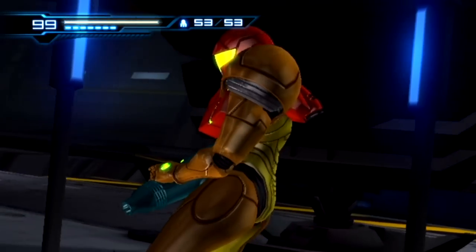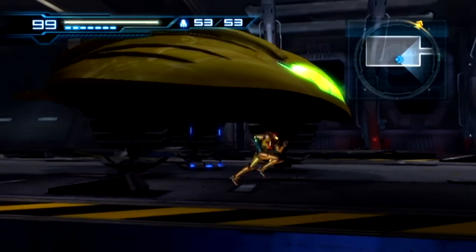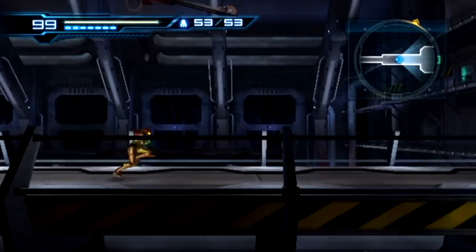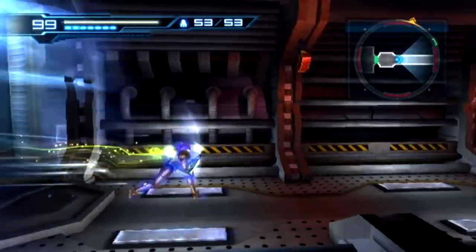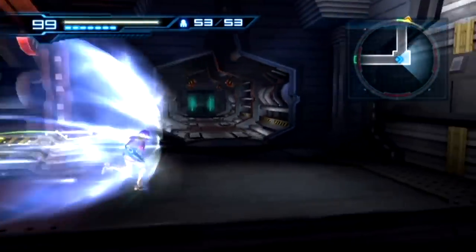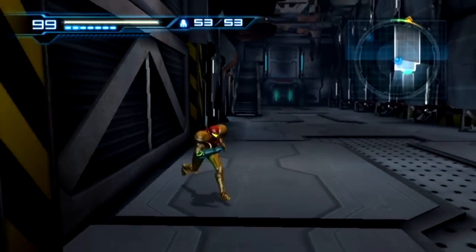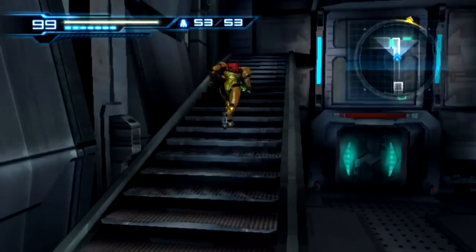Hey guys and welcome back to That LP Show. The name of the game is Metroid Other M for the Wii. We defeated MB and saved the galaxy — we stopped her from taking the bottle ship on a collision course with the Galactic Federation. Everything is good. But now they're about to destroy this place, and we need to find something Samus left behind, something apparently irreplaceable, before they blow it up.